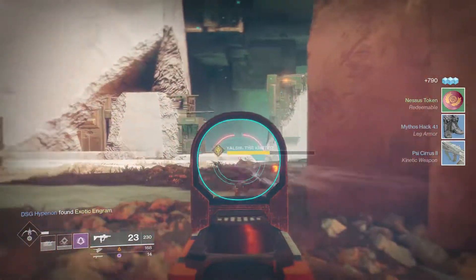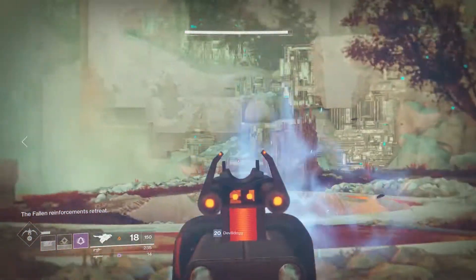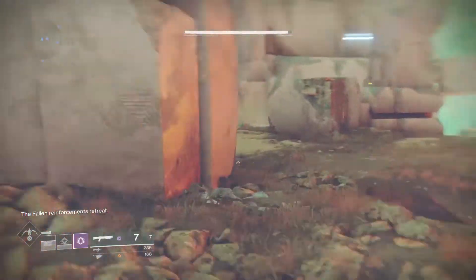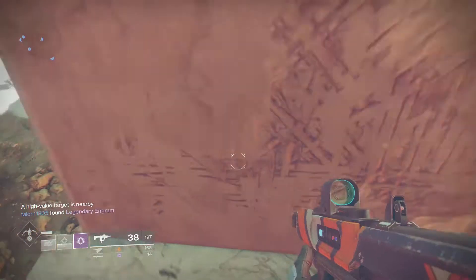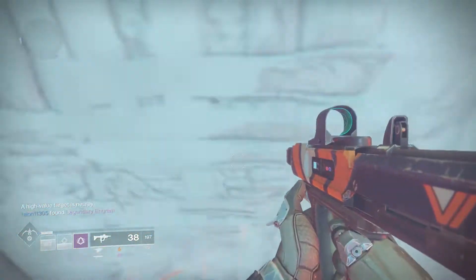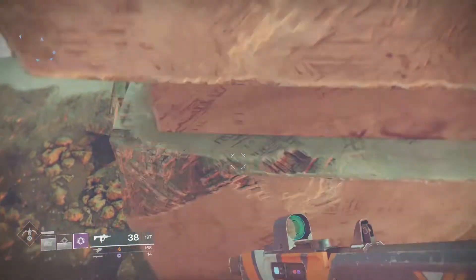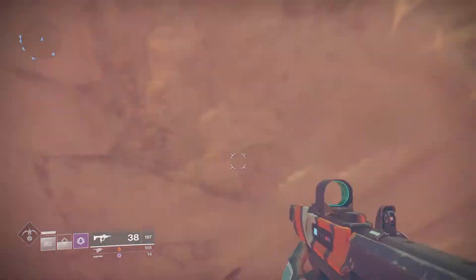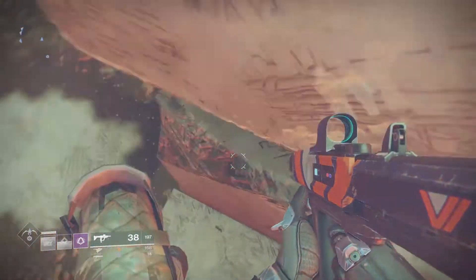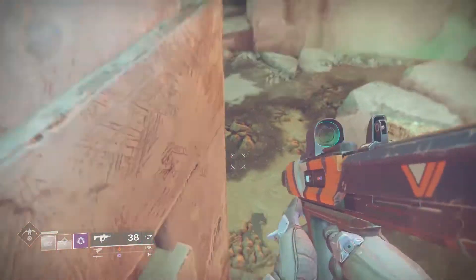My strategy is: from whatever you start out — you're level 20 at whatever light you're at — do public events, strikes, do whatever you can to get to 265. Public events are really easy because all the gear drops at whatever light you're at, a little above, until 265.